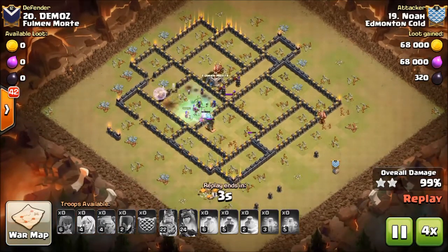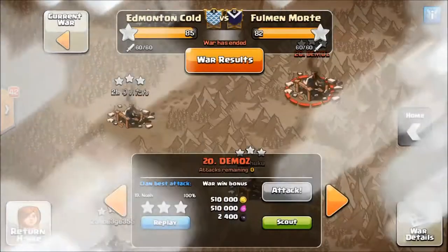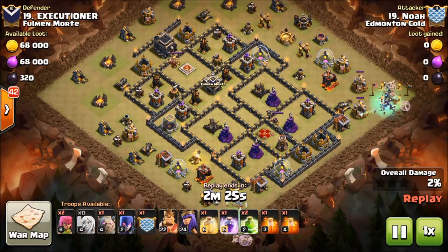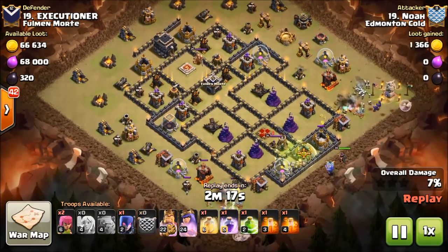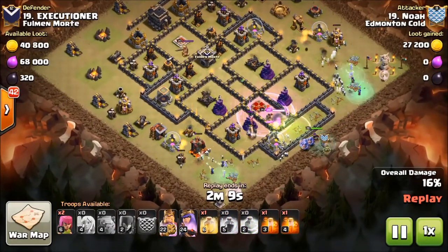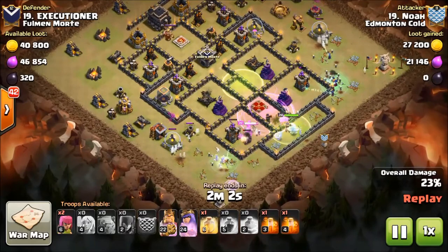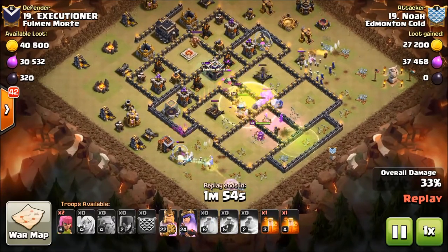A hidden tesla — wow! Awesome job Noah, that's a great hit. We've got one more hit on base 19. This one got a little ticklish, but just watch how Noah handles it. He's on his mini account here. These bases we're hitting with witch slap are mostly anti-air bases, so if they don't want you to hit them with air, hit them with a witch slap — it'll usually work. This one does get a little ticklish. The wizard towers at the beginning of the push create some hardship on the kill squad going in, and the kill squad doesn't get quite as much value from their core shot.